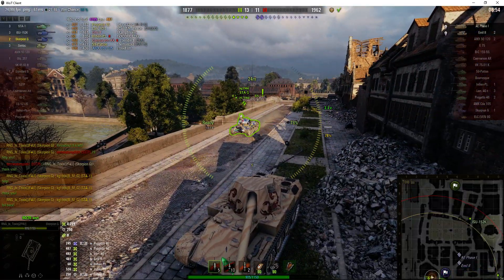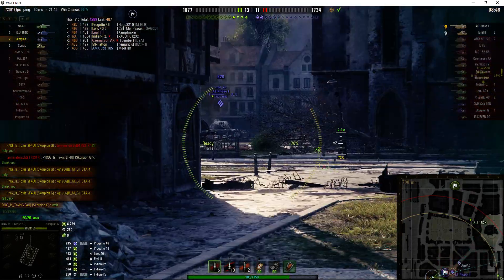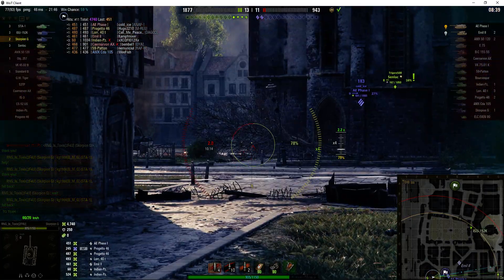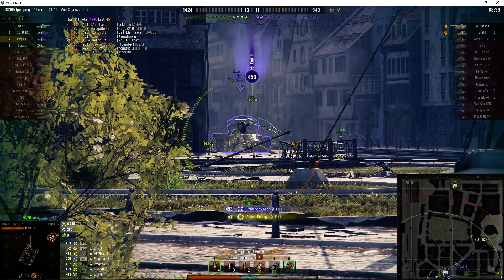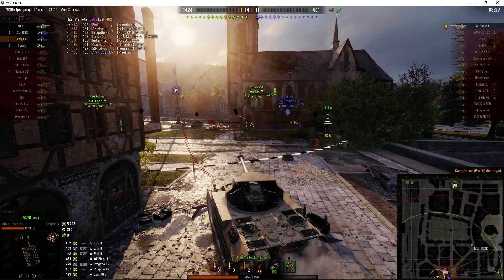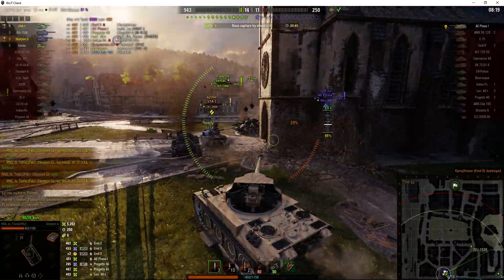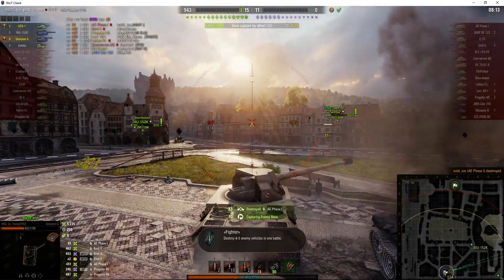Now he's going to take the lead on this corner because of course he'll get the best shot in — the STA won't mind being held on that corner since there's an Emil 2 to kill. He's asking the STA to wait. Lovely shot to the AE Phase 1! There are only two enemies left. He's got the alpha to take these guys down with one shot. Takes a round from the Emil, then takes him out with one round. There's only one enemy left — he's a one shot. He lets the STA-1 go ahead, because he can one shot the final guy. Yes — wins the game!